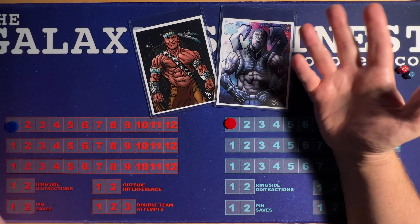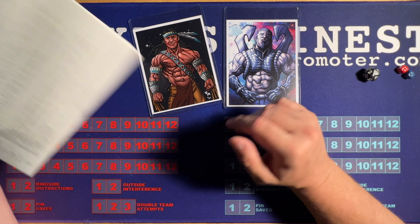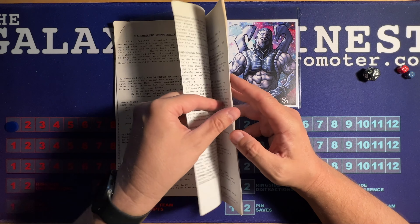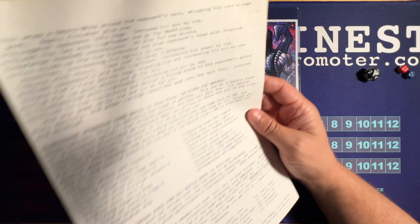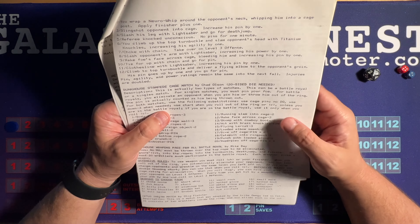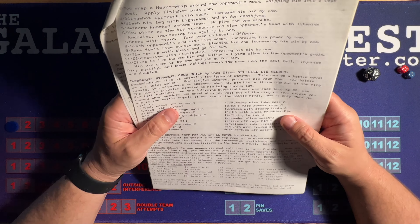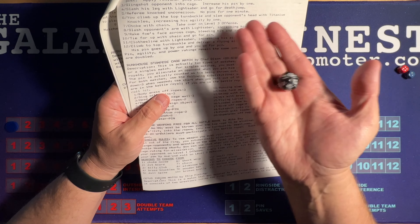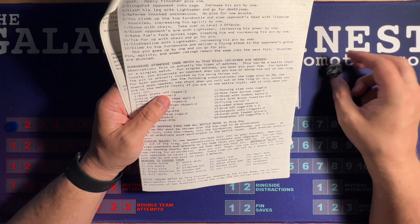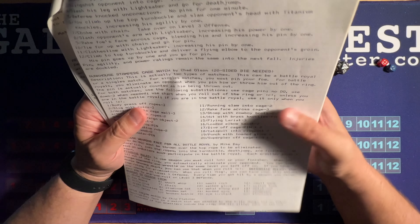If you watched episode one in this series, you know that Omega is up one to zero, but we've got a long way to go. Today we are playing a match created by Legends staff member Chad Olsen — the Bunkhouse Stampede cage match. It requires a 20-sided die, so for the first time ever in Champions of the Galaxy, I'll be rolling a match with something other than just the traditional red and blue die.